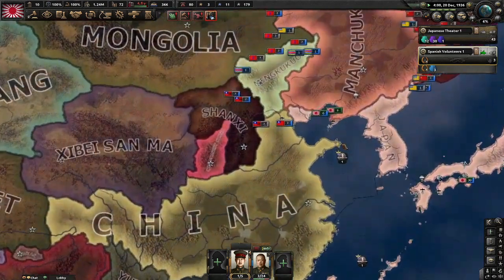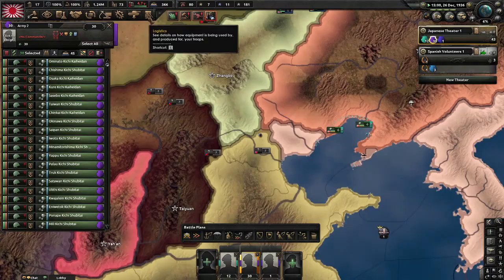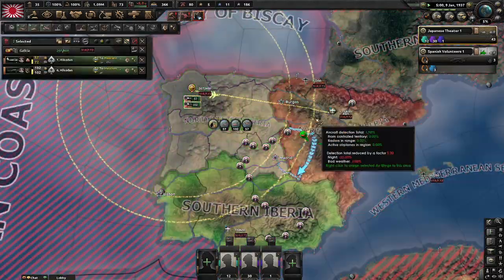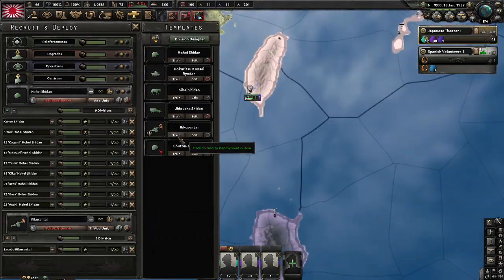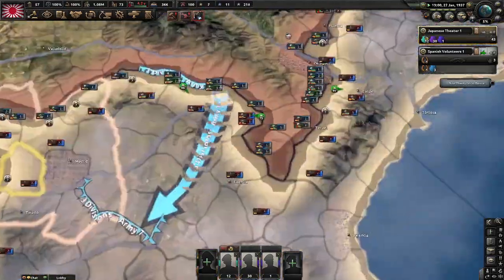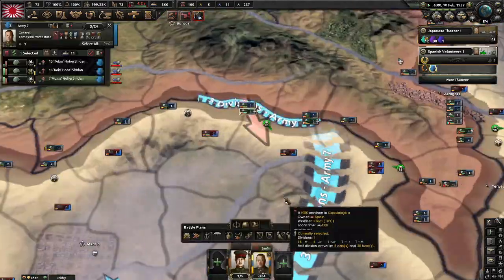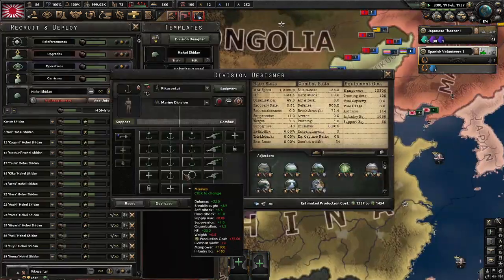We are going for the National Defense state and speeding up a little. We are still farming XP in Spain and making new divisions — we will have 24 of our good main front divisions, plus more good divisions which will be partly Marines and partly front divisions for the landings. Make sure your divisions in Spain are always attacking so you are always getting XP.